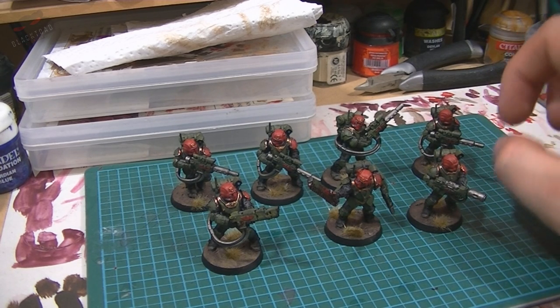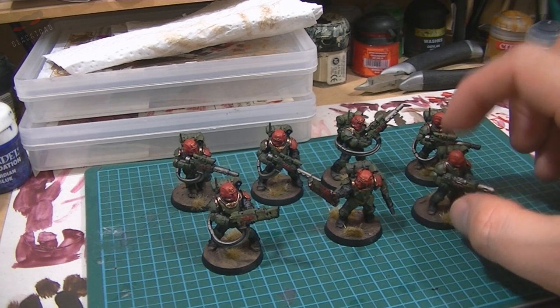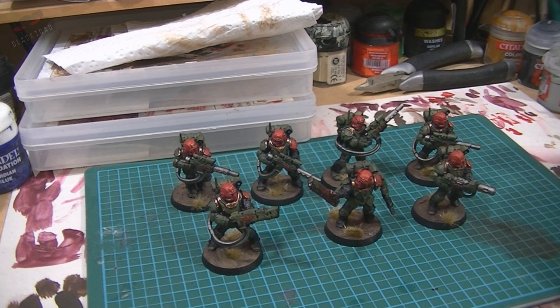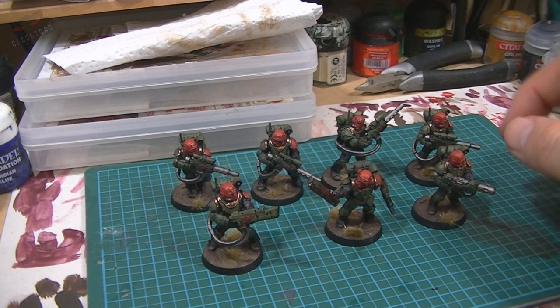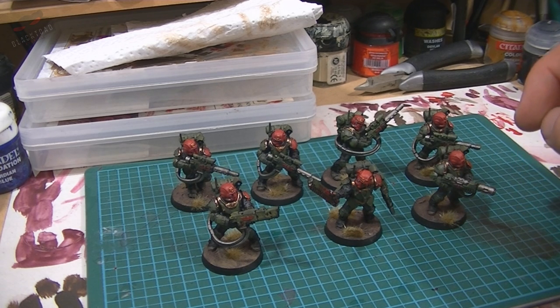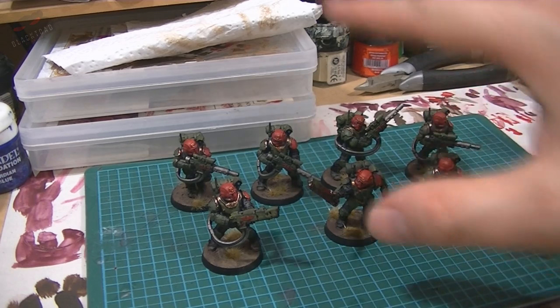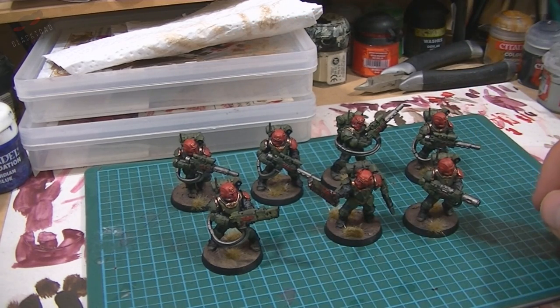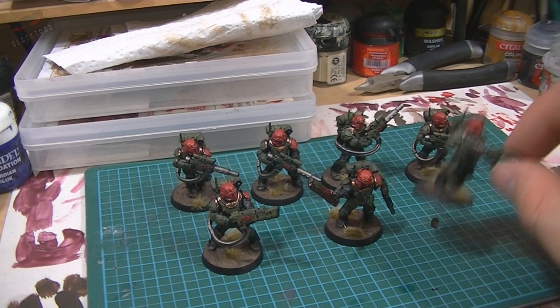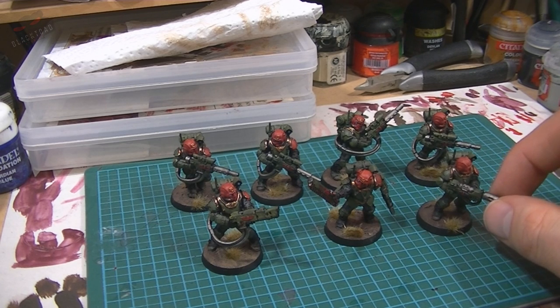So like I said previously, these guys will be part of the airborne formation with three other squads and a command squad. When these guys disembark from their Valkyries they will gain split fire and twin linked. This is where the melter gun comes in handy — ballistic skill four, rerolling misses, so hitting on threes and rerolling. It's a good chance of doing some damage.